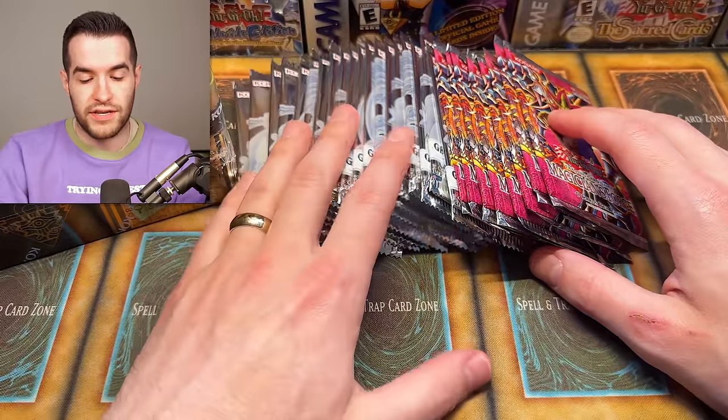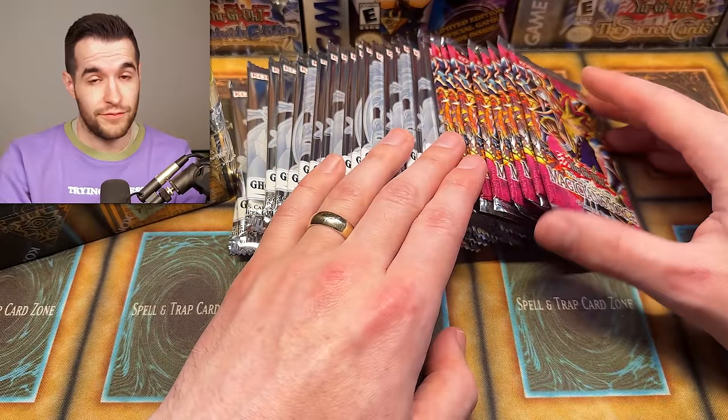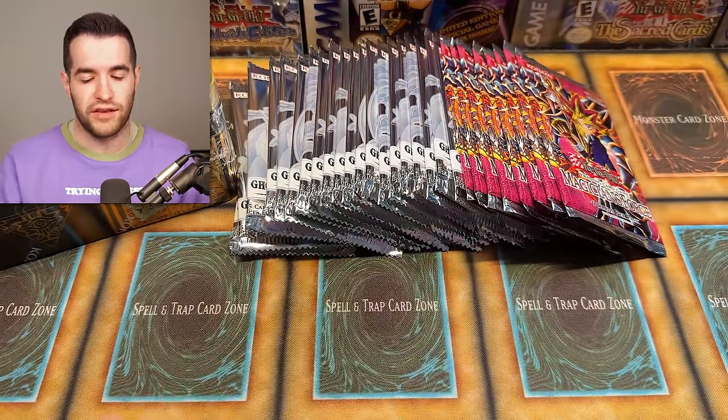We have three tins over there. We have an entire mini box display of Ghost from the Past 2. And then we have, I think, eight hobby packs of Magician's Force. Pretty sure we have a chance at Dark Magician Girl by like 99.9%. So I'm super excited - if we pull that, we've pulled it twice before, but the one I pulled was damaged. So hopefully I can pull one that's not damaged this time.